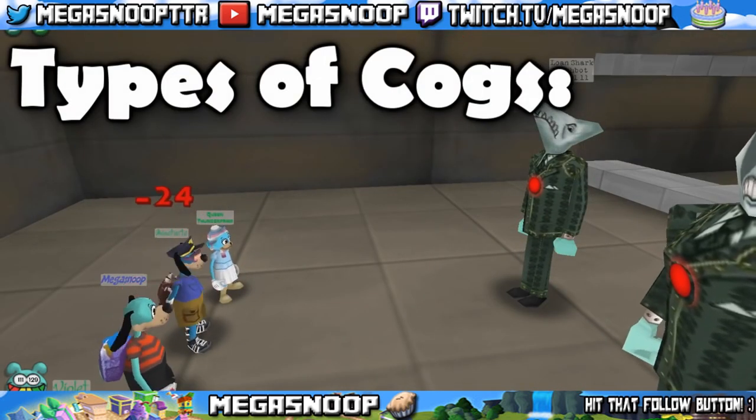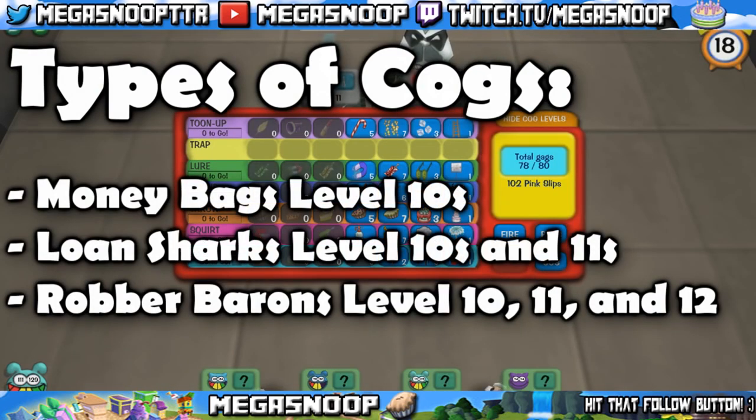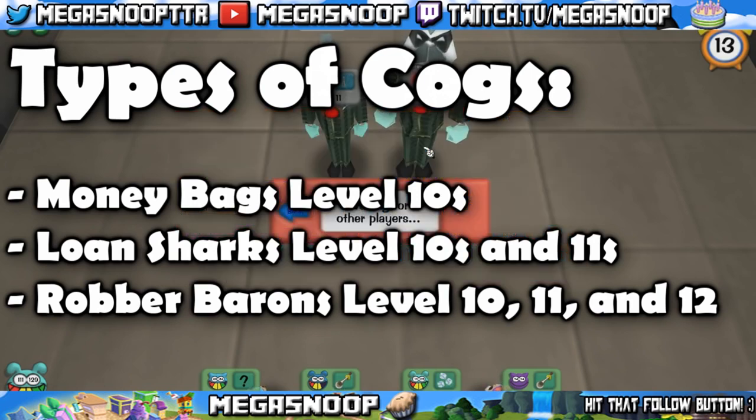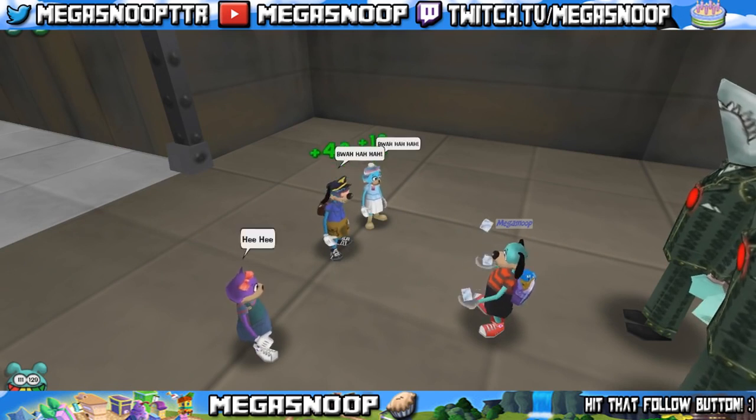Now there are 3 different types of cogs you can find inside the mints. You can find money bags, which will only be at level 10; loan sharks that you can find at levels 10 and 11; and robber barons that you can find at levels 10 and 11. The last cog in the whole mint, which is a level 12, will always be a robber baron. Although it'll appear as a skele-cog, when you defeat it, it'll count as you destroying a robber baron.